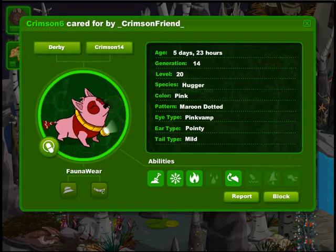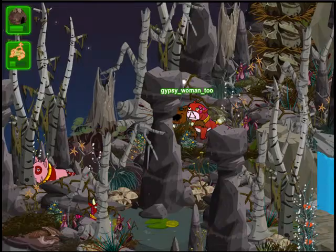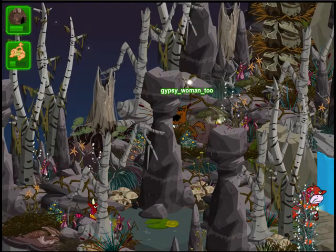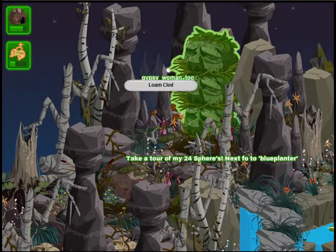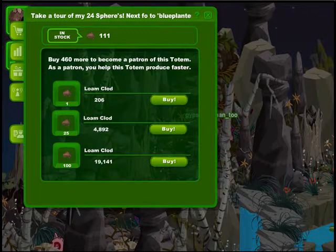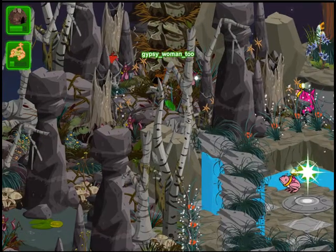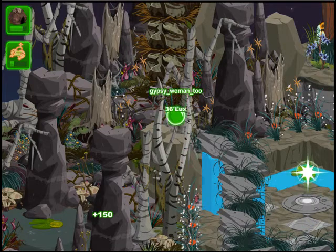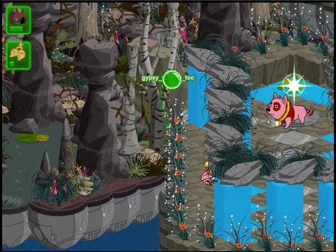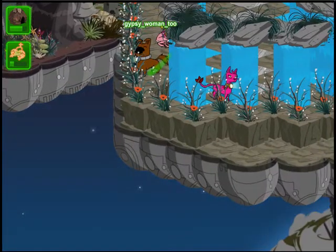And there's the Hugger — pink with maroon dots and pink vampy eyes. Nice eye makeup! The totem was really well hidden. And there wasn't enough for us to make patron, but you know the routine, dear viewer — we'll take some, we'll leave a message, and we will have to go earn some lucks and come back again.